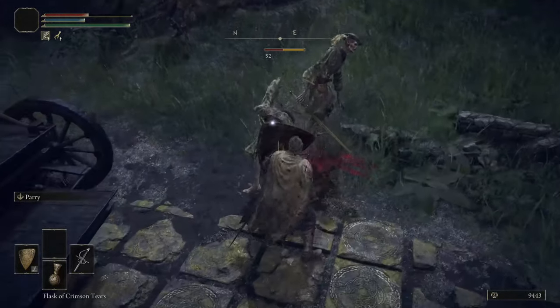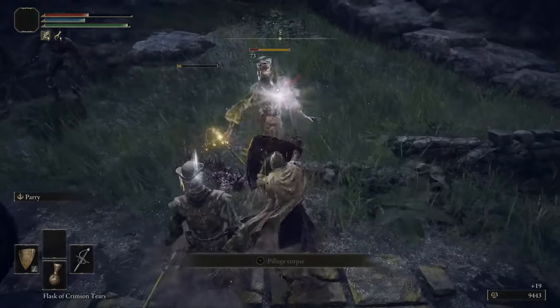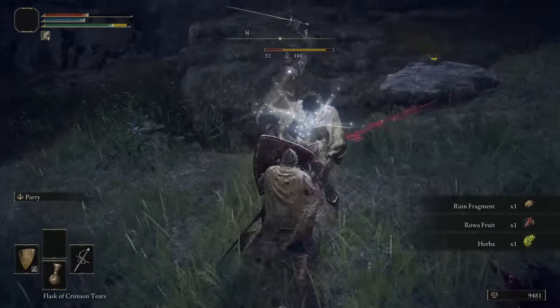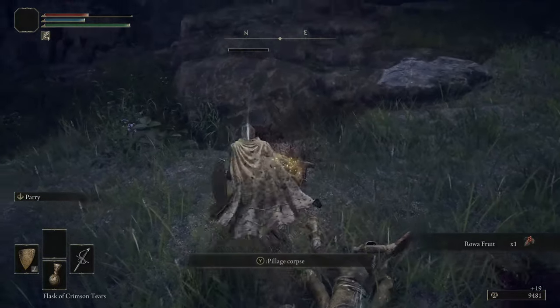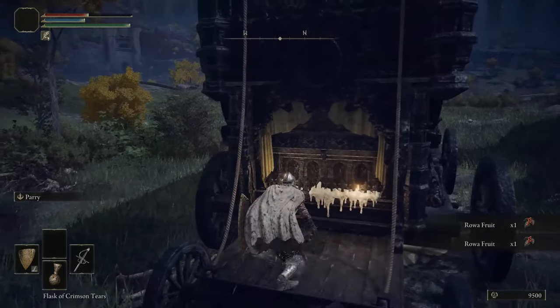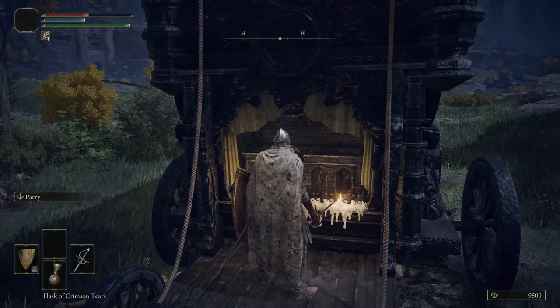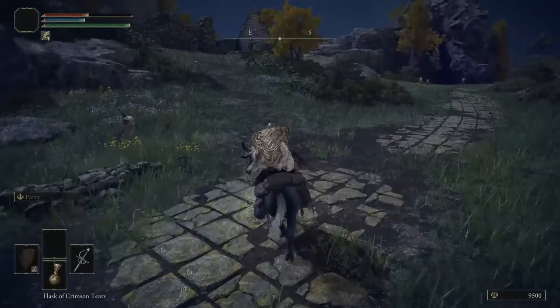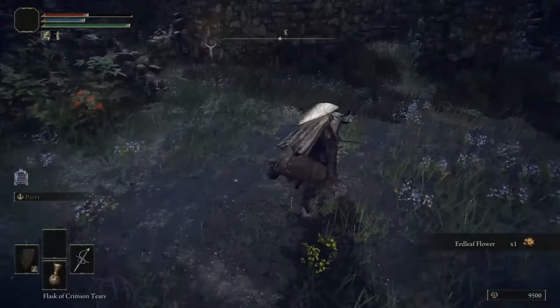One more guy here - stab him. Actually two more. What did you drop - roa fruit, herb? They drop a lot of things, just never the noble's rapier. The carriage those giants were pulling gave me a great reward because of all that exercise. One more boss here we want to take out exclusively for the purpose of having a quick travel point.